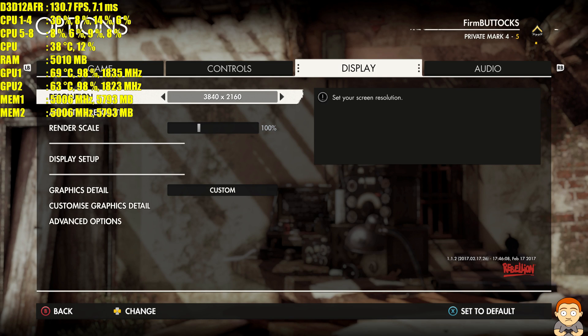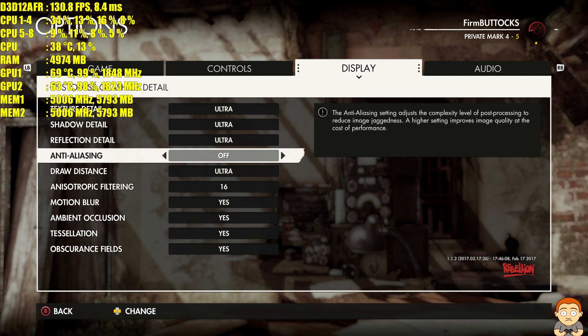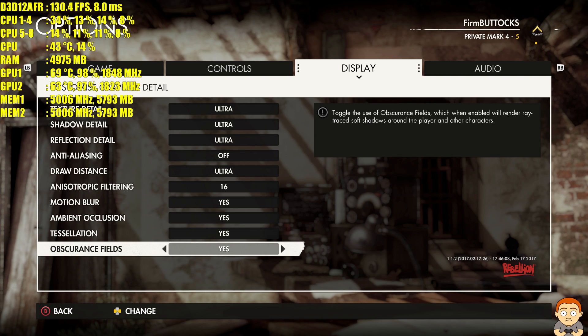Hey YouTubers and welcome to this performance test on Sniper Elite 4 using 2x GTX 1080s in SLI and an i7-7700K. We're doing this at 4K on DX12. Here are the settings: we're on Ultra settings, anti-aliasing is off. Let's go.